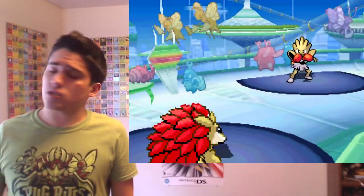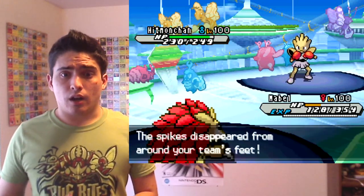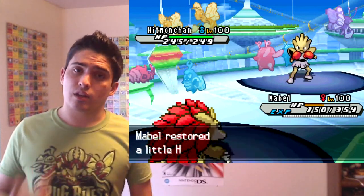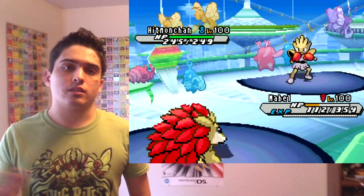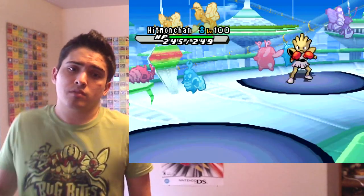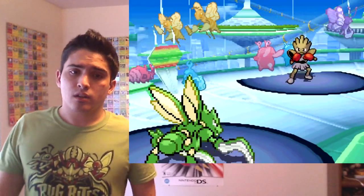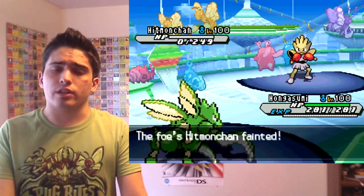I go into Sandslash because I need to spin away the Stealth Rocks — I have a Scyther I want to keep alive. Getting the Stealth Rocks and Spikes off the field is a priority. He ends up 2HKOing me with Ice Punch over Close Combat just to avoid the defense drops, which is still solid play. Then I bring in Scyther with a Choice Mach Punch — aerial ace smacks him right in the face and takes him out.